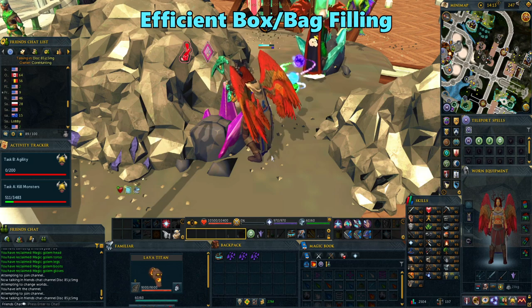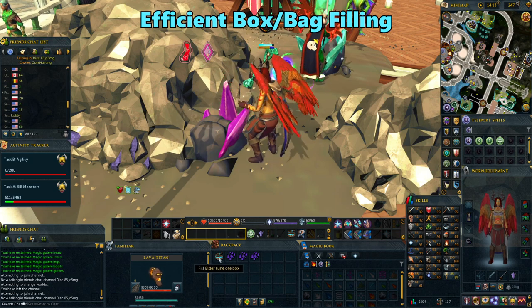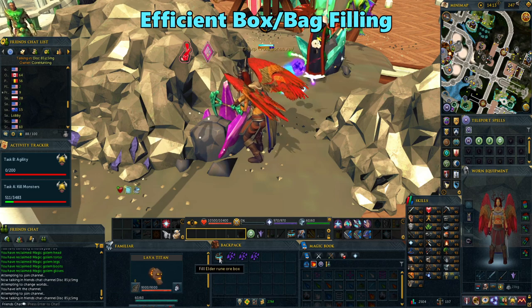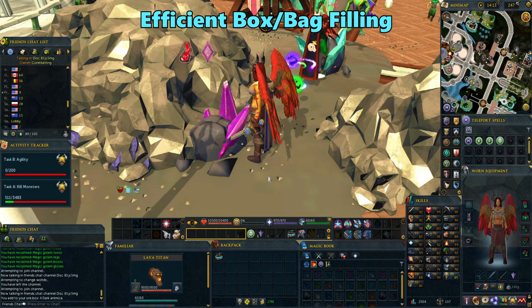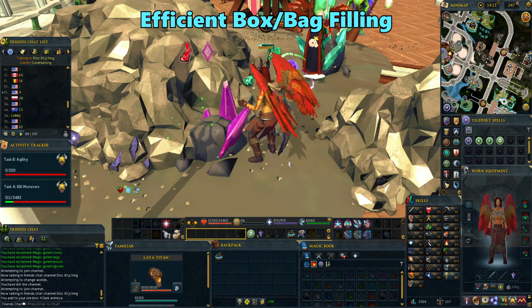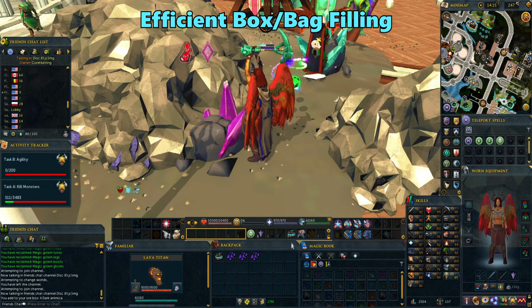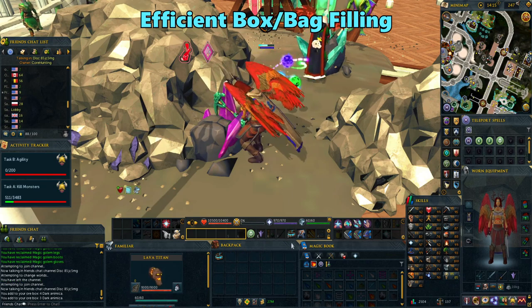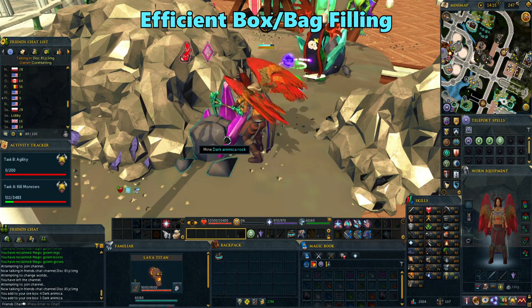There are some skills where you'll want to fill up a box or a bag as you get items, like mining and archaeology. If you were to click on your ore box as you mine to fill it, it will stop your action and you'll have to click to start it again. By putting the box on an action bar, you can just click on the key it's set to and you'll fill it without stopping your action. You can do this with your gem bag and soil box for archaeology as well.